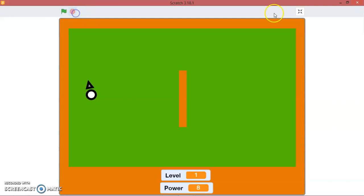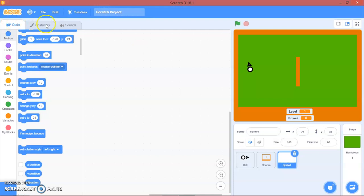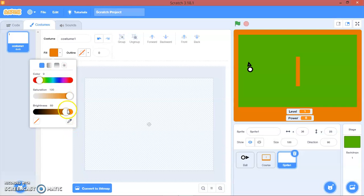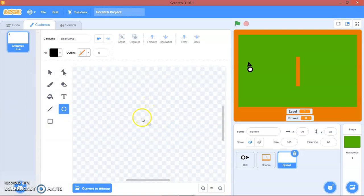Now let's make a hole. We'll make a new sprite and paint it. Using the circle tool, we'll make it black and draw a small normal circle.